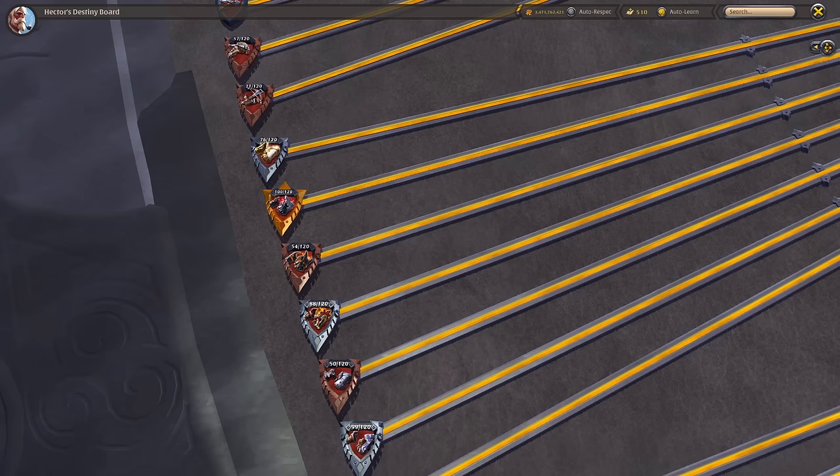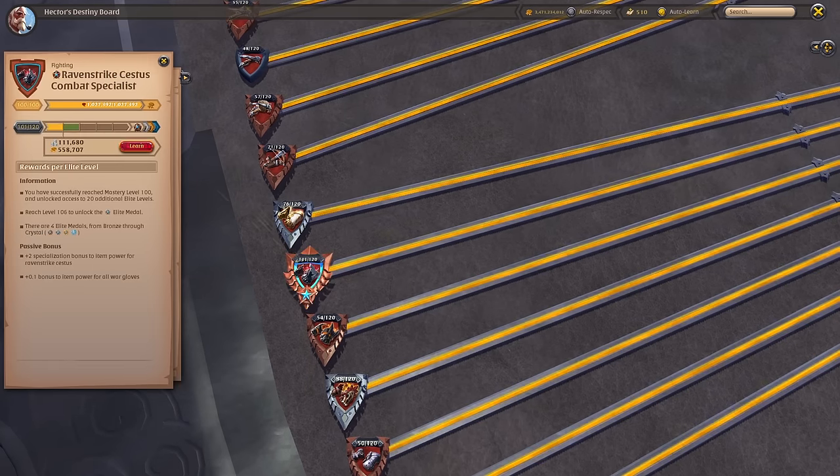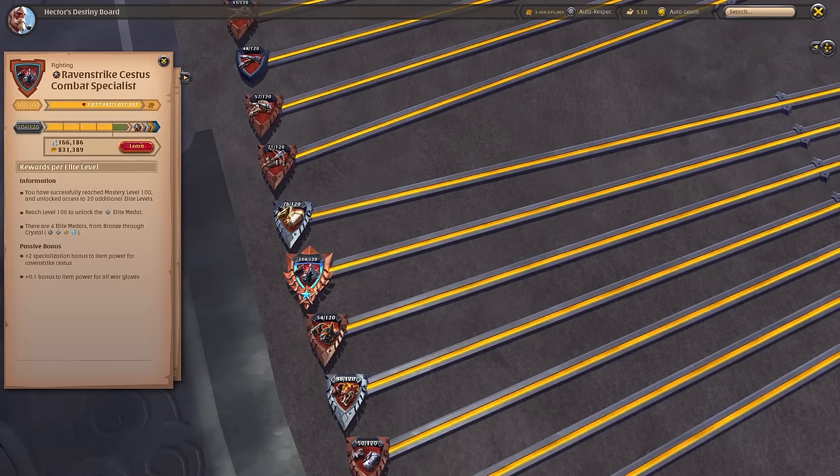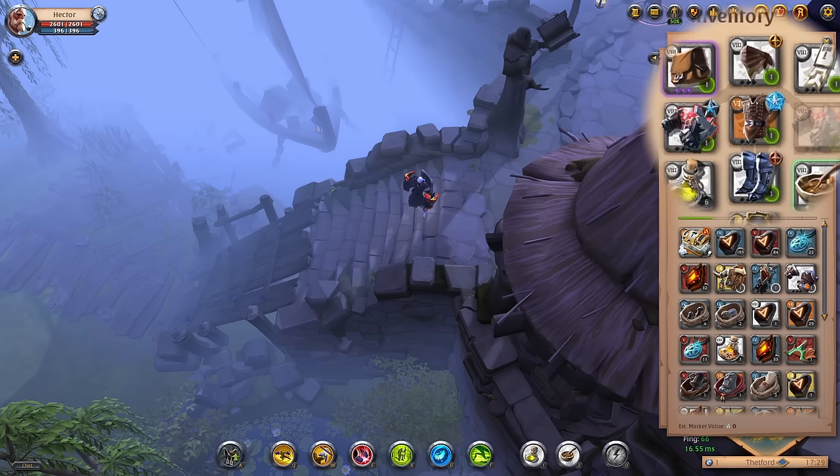Since attaining Elite levels is highly prestigious, we've made sure others can see how well you've mastered a particular item. When equipping an item in which you have any significant degree of specialization, a small badge will appear in the upper right corner of the item icon, indicating the wearer's qualifications. This is of course visible to others in the Inspect screen and in the Kill History as well, allowing you to show how far you've pushed your skills in the item.